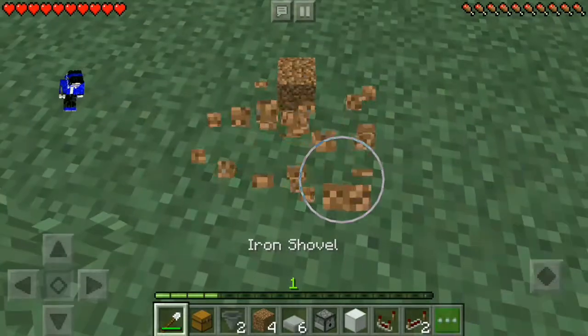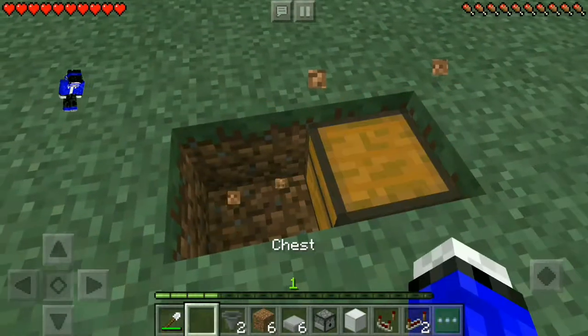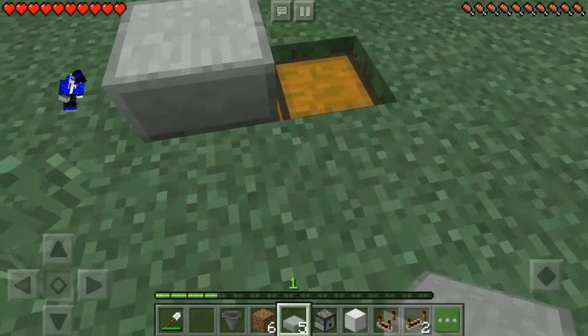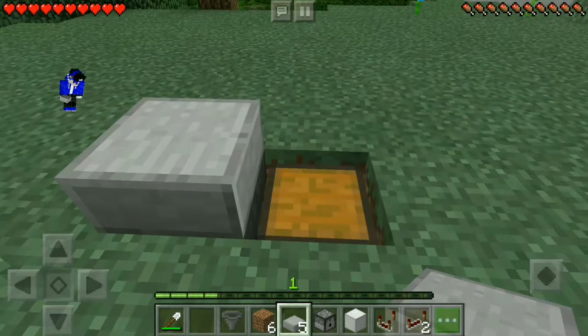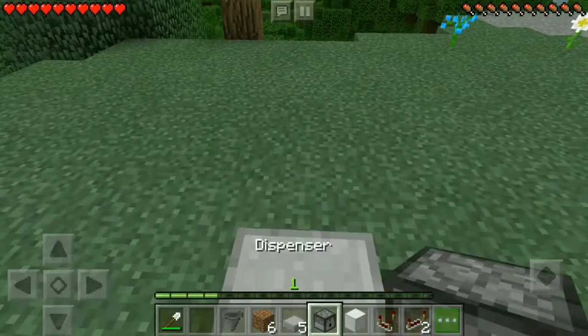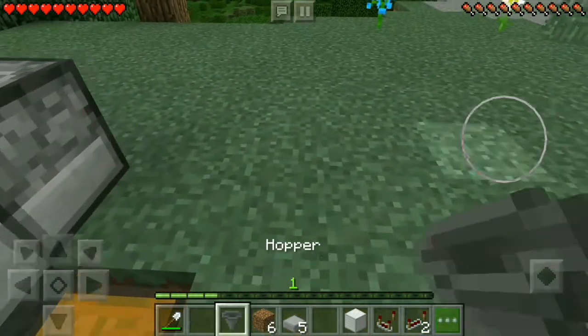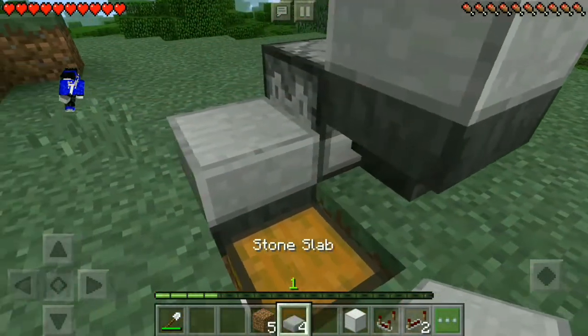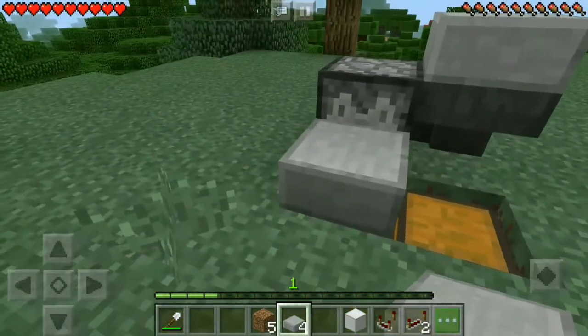Dig a 1x1x2 hole. Place your chest. Connect your hopper to your chest. Place a stone slab on top — this is going to be our looting mechanism. Place a dispenser facing the stone slab and a hopper connected to it. Add another slab on top and more stone slabs around the block that the dispenser is facing.